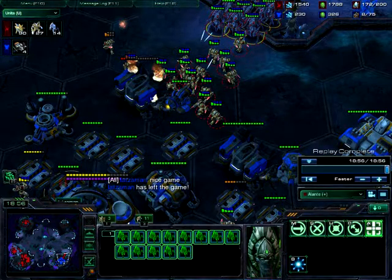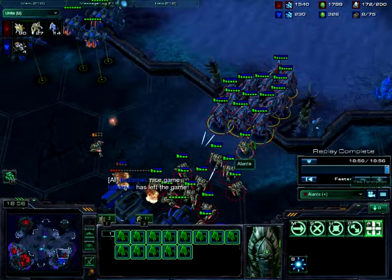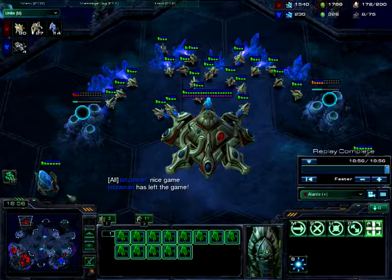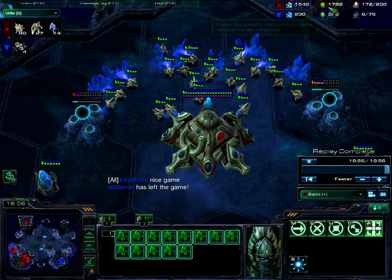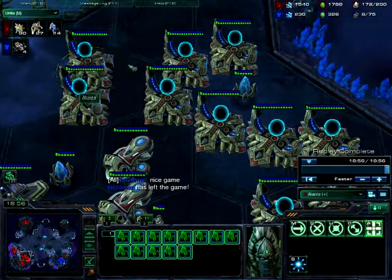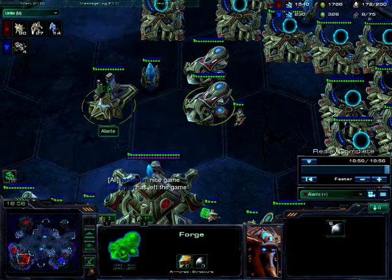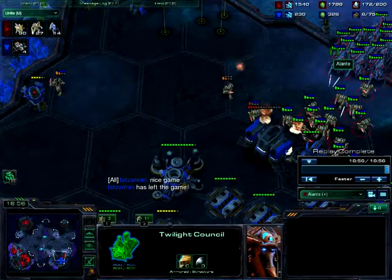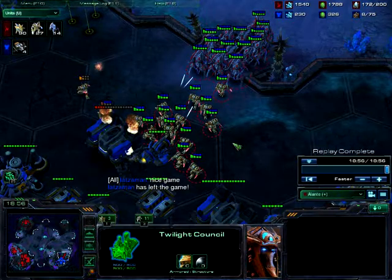With this combination, the game is about how well you can expand and how good your production can be. If he had ghosts, it might have been different, but probably not so much — because three-base production was able to support twelve gateways, plus 3/3 upgrades, charge and blink. The attack came at about the 16-minute mark — plus 3/3 at 16 minutes, charge and blink, three bases, and 200 supply. That's kind of evil, for bronze level of course.